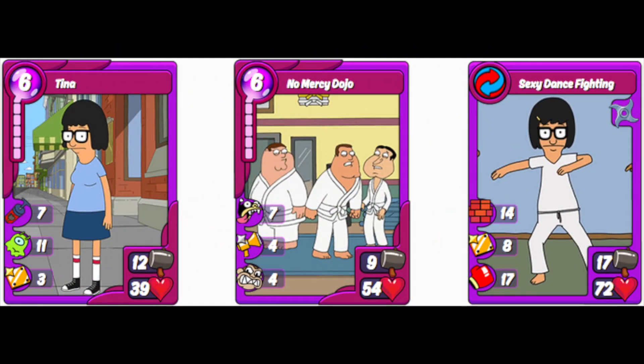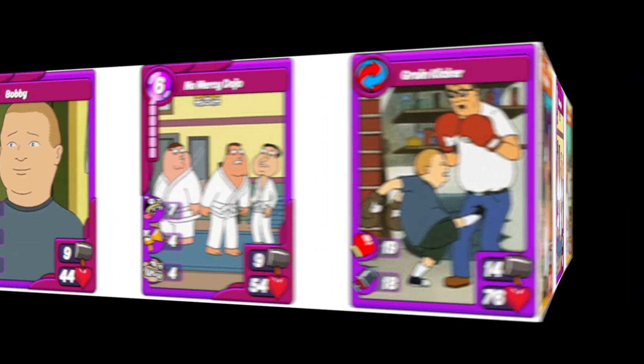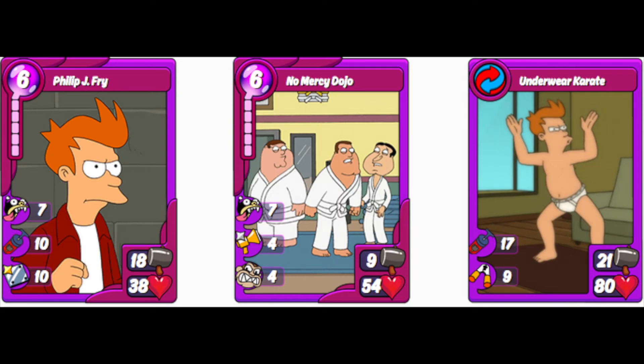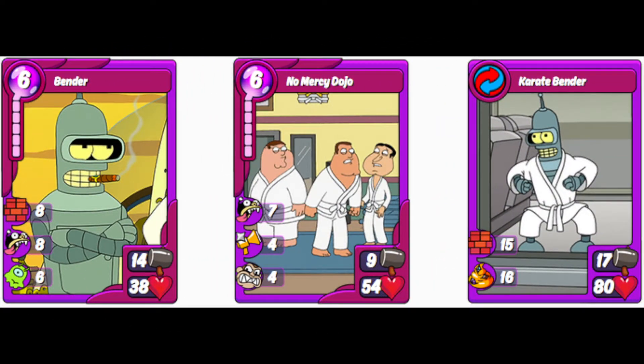No Mercy Dojo also combos with Tina to give Sexy Dance Fighting again, which can be good in an offensive deck — though I would not risk running Tina in a defense deck because of her low HP. The Bobby combo makes Groin Kicker, with 19 Punch and Jab — great offensively to bust through opponent defenses. With Leela it gives Will of a Housewife, with Punch and Craze — great offensively, as the attack will get out of control fast. Fry gives another Underwear Karate, great defensively, and Bender gives Karate Bender with Wall and Motivate, a great defensive card.